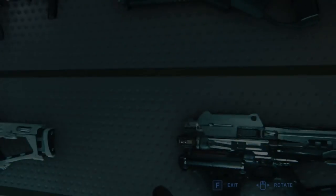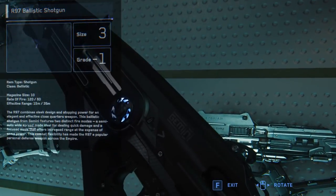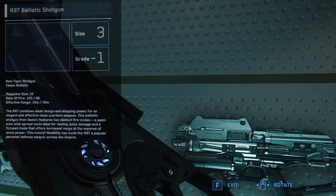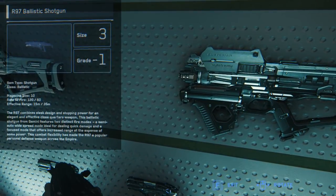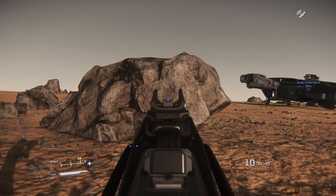And a newcomer — the first ballistic shotgun for Star Citizen, the R-97 Ballistic Shotgun by Gemini. This thing is pretty fun. It has a magazine capacity of about 10 rounds and two firing modes: automatic and semi-automatic. The semi-automatic shoots a little faster though, while the automatic shoots really slow.